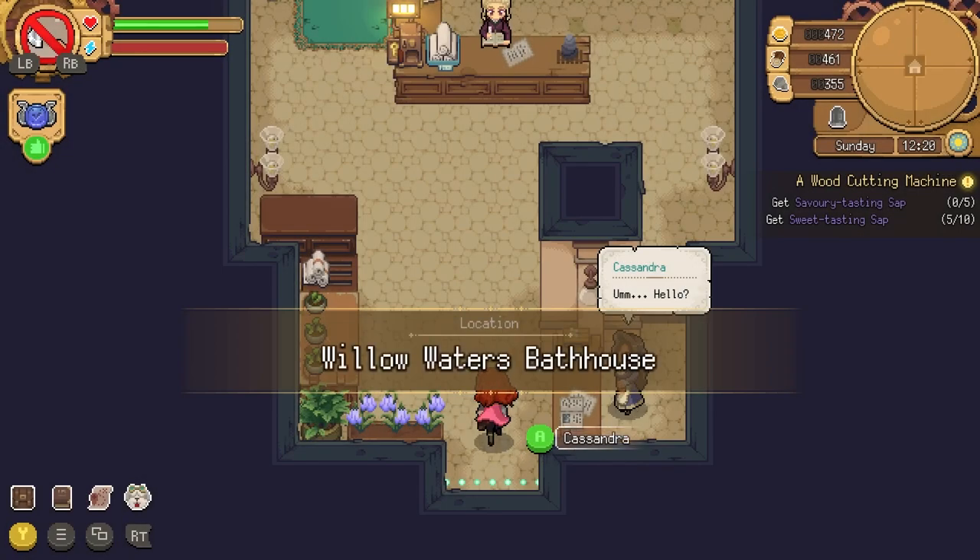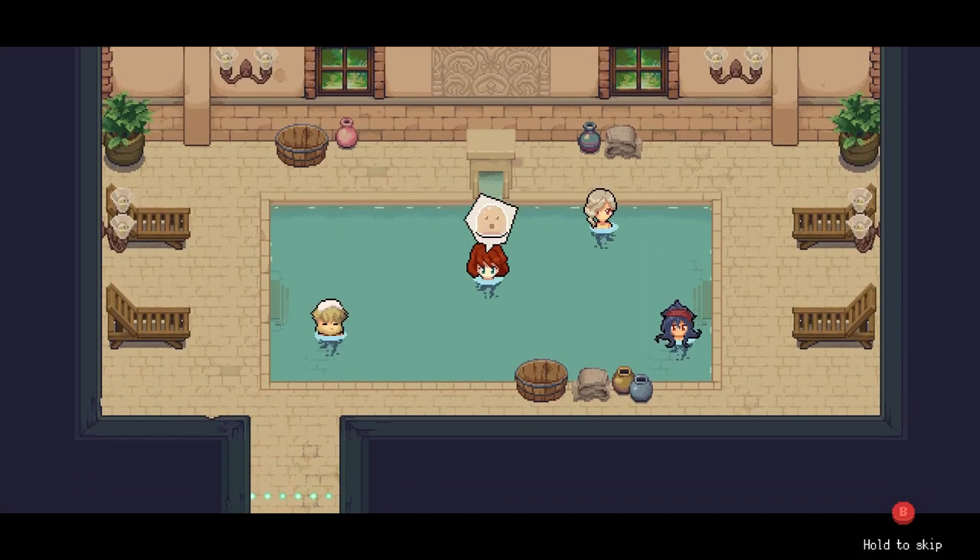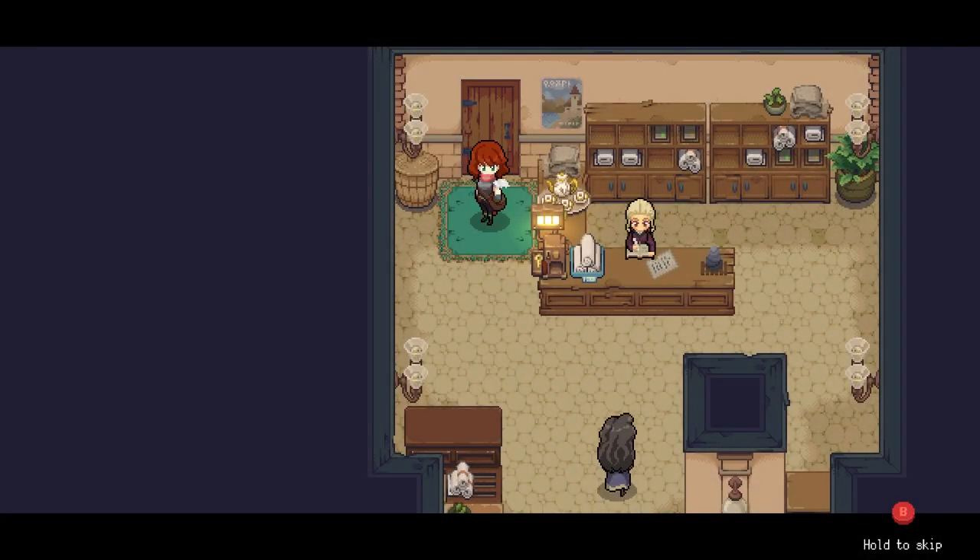Use the bathhouse — it's free. I like to go out first thing in the morning and gather materials until my stamina is depleted. Then I'll pop over to the bathhouse, refill my stamina, complete tasks around town, and then finish the day gathering more materials. You basically double your haul every day. Except Thursday — they're closed. And it beats the pants off cooking and eating while you go.